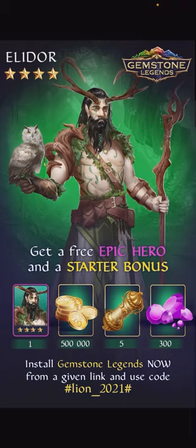And not only that, but once you start the game, you're gonna be able to do beginner events where you get another free epic hero Soliana, and a platinum scroll, which is another free epic or legendary hero, and a bunch of legendary equipment. This is just a great way to start off in Gemstone Legends — just make sure to use the code within the first three hours of downloading the game and after completing the tutorial.